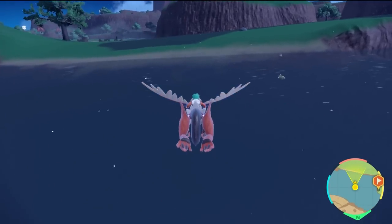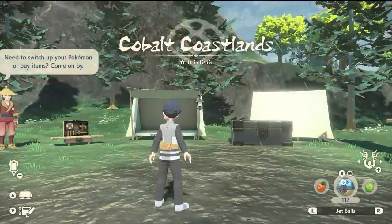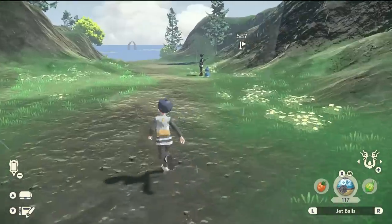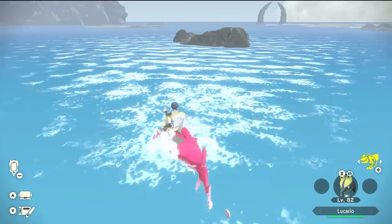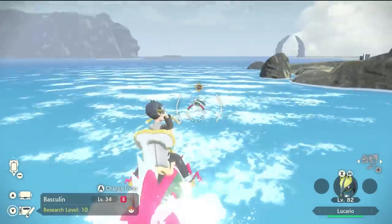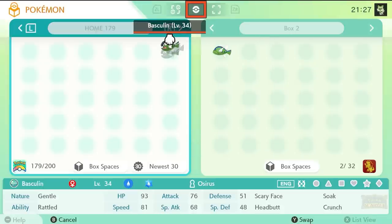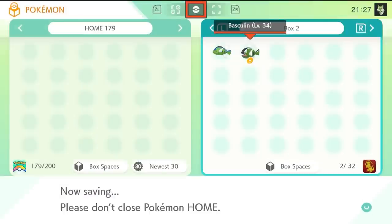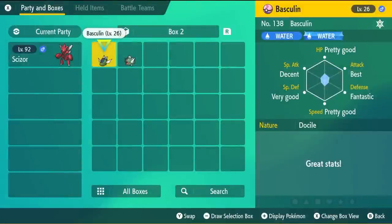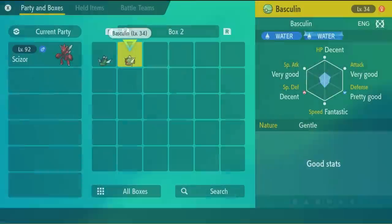Once you have your male Baskylin — either red or blue stripe — in whatever Pokeball you desire, the next step is to get a female White Stripe Baskylin. If you have Pokemon Legends Arceus, head out to the Cobalt Coastlands and to the main body of water in the bay directly in front of Base Camp. You'll easily find White Stripe Female Baskylin there. Once caught, put it in your pastures and trade it to Pokemon Scarlet or Violet through Pokemon Home. If you don't have Legends Arceus, try a friend, someone online, or search the GTS through the mobile Pokemon Home app.